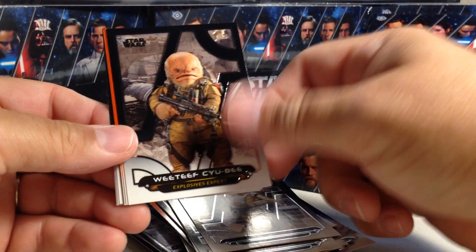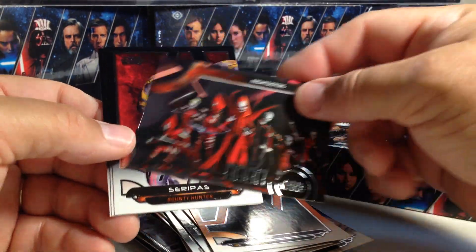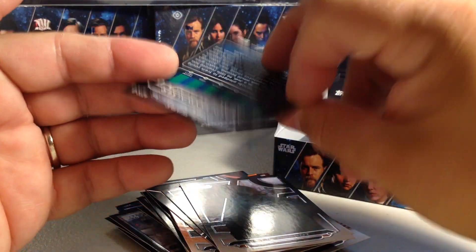We've got C-3PO, Kyuubi, Ackbar, Lyra, Urso, The Nightsisters, Serapis, Hellrot, and Anakin Skywalker.